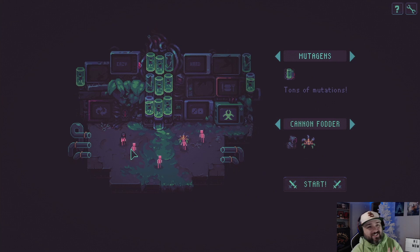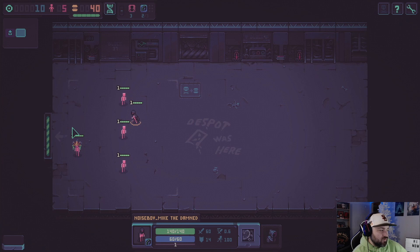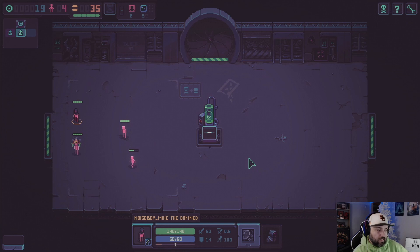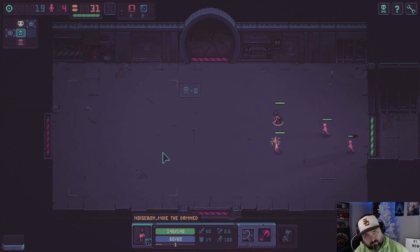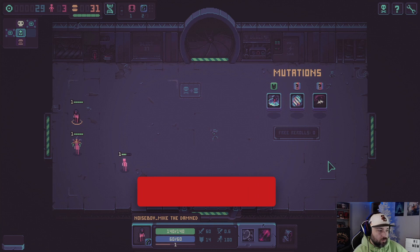Hey guys, we are going to feature cultists in this run. It's probably going to be a series where I feature classes and focus on builds around those. We're going to jump in, do mutagens, cannon fodder. I'll be adding supplemental classes to try and make it stronger. We'll take sticky blood — we're going to treat it like a build for King of the Hill. We might take some mages, maybe a couple shooters, or load up with five shooters.